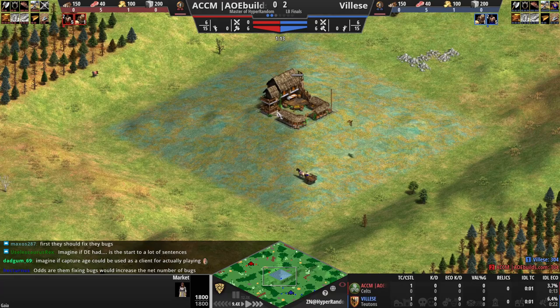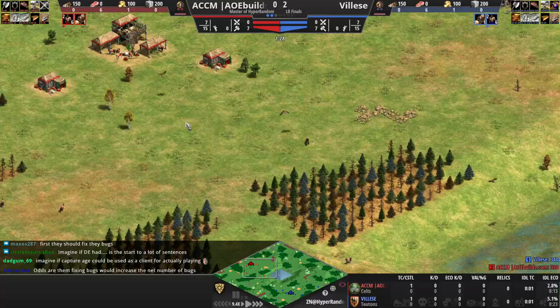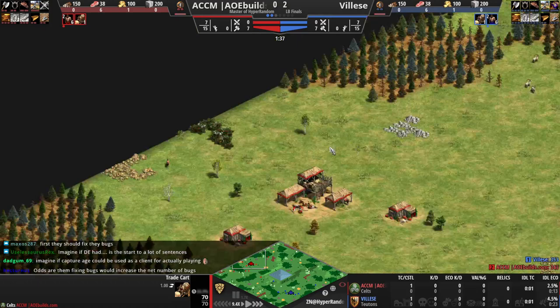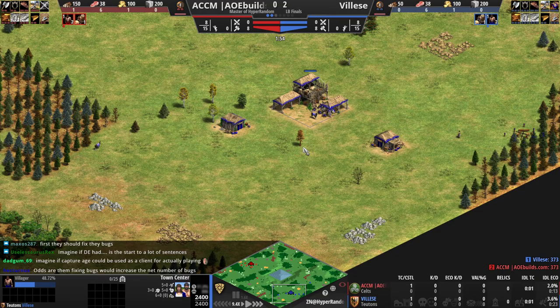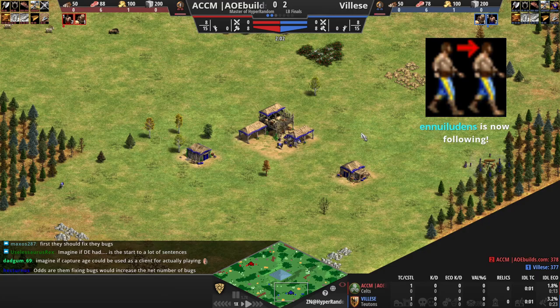They start with a trade cart as a scout. There is a market in the middle, so they can start trading with the market using their scout. The trade cart scout actually being useful — they build a market, they can trade with it. Forge bushes, more food than normal. Back gold and stone for ACCM. Another matchup that I feel, if it goes late game, can be tough for the Celts because the Teutons have their bombard cannons to deal with the Celtic siege.